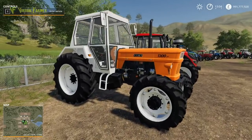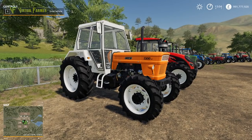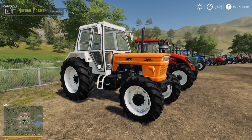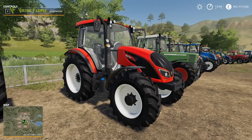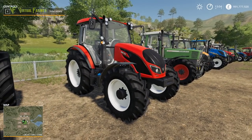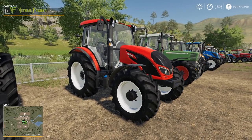We're going to start off here with the Fiat 1300 DT. This is of course the smallest tractor in the game and is a classic Fiat. We then move on to the Valtra A series, which is the smallest Valtra and is a new tractor to Farming Simulator, introduced with Farming Simulator 19.